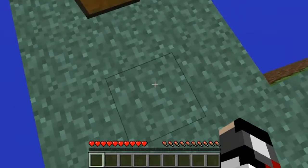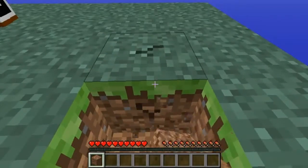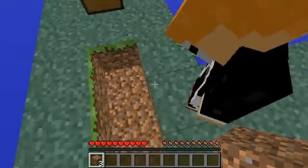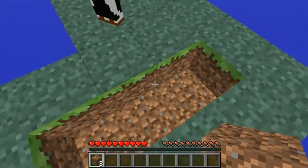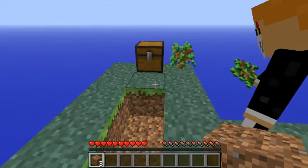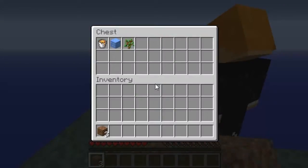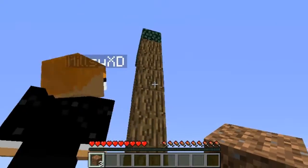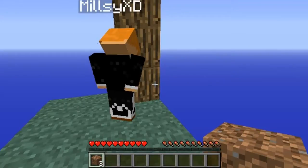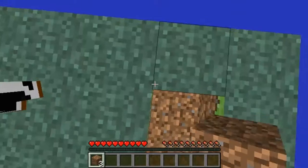Okay, so what we gotta do here — our challenge is, well, I'm going to make a cobblestone generator, and I am going to plant this sapling. Put the other sapling in the chest. There you go. You can collect the wood now, but make sure you don't lose any because I need that wood.